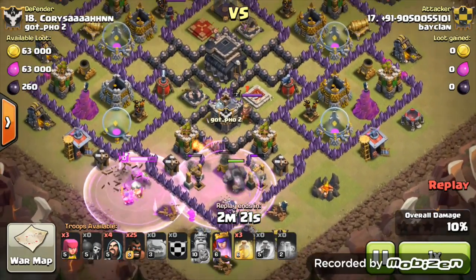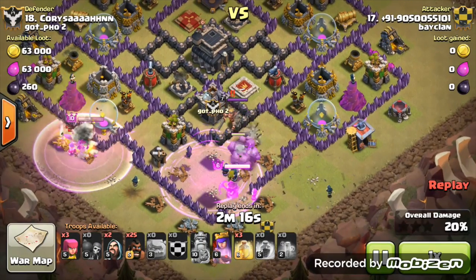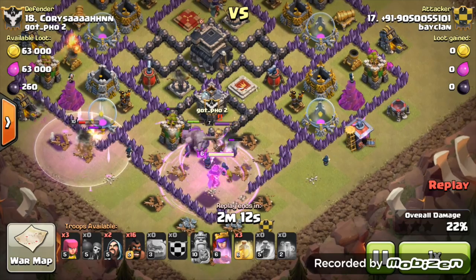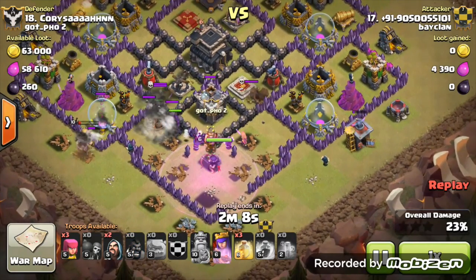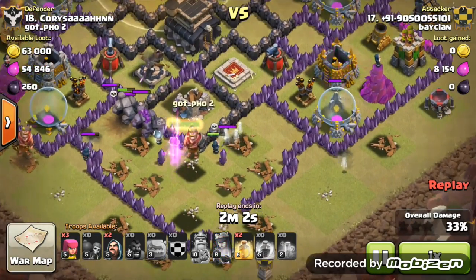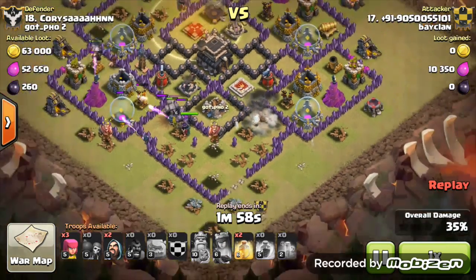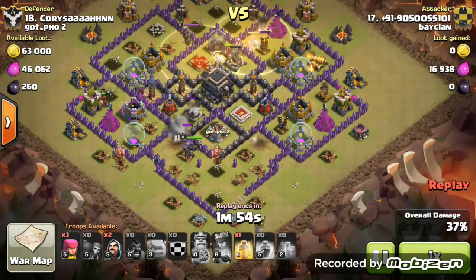He starts off doing the 'Go' part of the raid, hoping to trigger off the giant bombs. The Queen is all the way on the opposite side of the base. The first giant bomb goes down, but there's still another giant bomb and two more on the cross. Hopefully a wizard can trigger those. There we go — but still two more giant bombs standing.